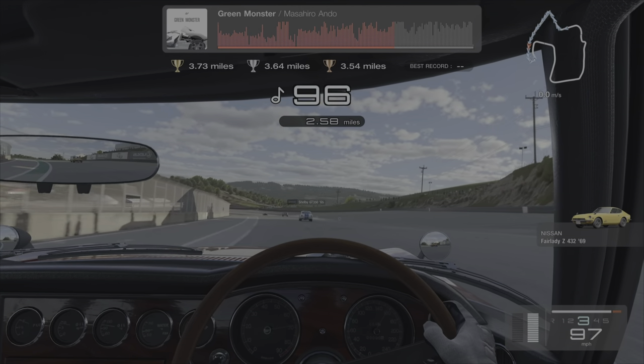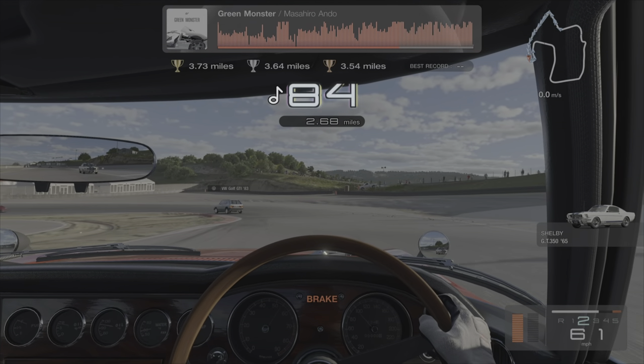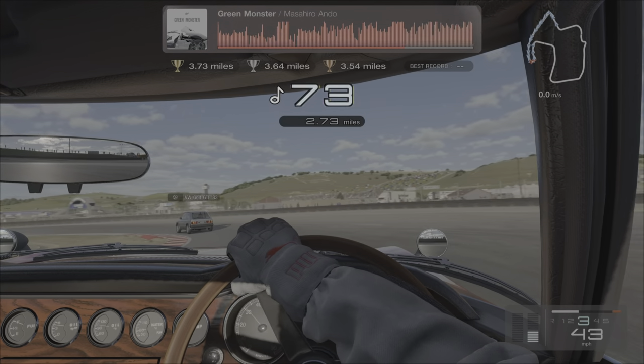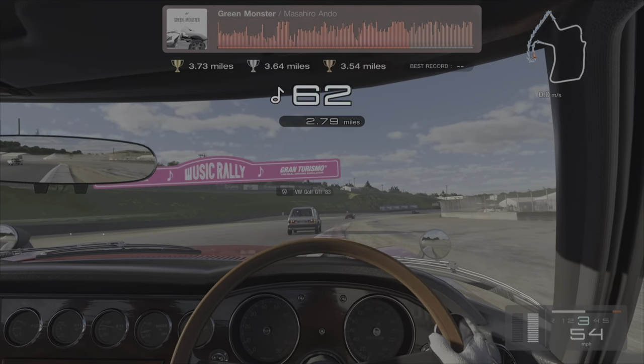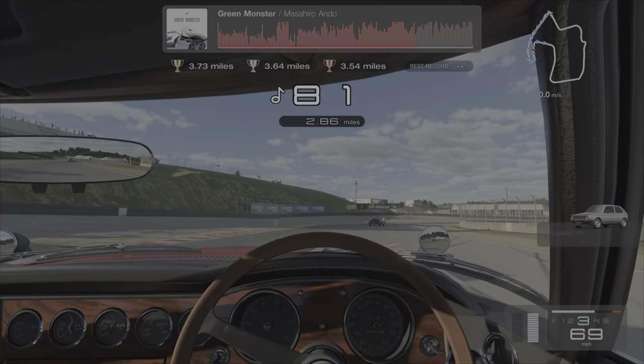These lap guides you can also use for the first lap; I just think it's a bit calmer to do the guide on the second lap. Coming into turn number one, we're going to be looking for the 100m board or the white line, braking about 50 meters before that, hard on the brakes all the way down with trail braking into the apex, then feather that throttle.